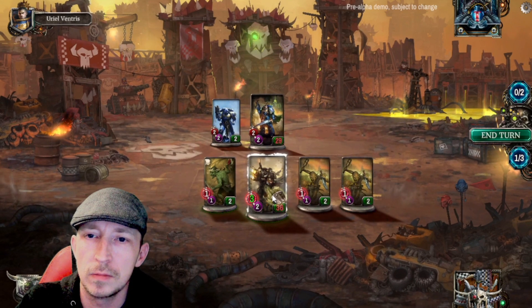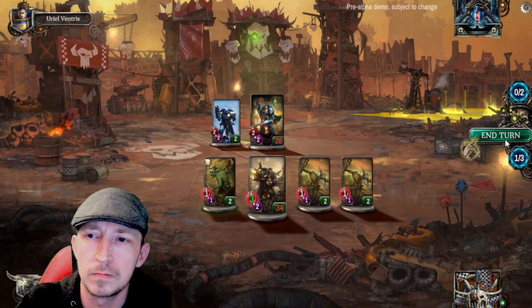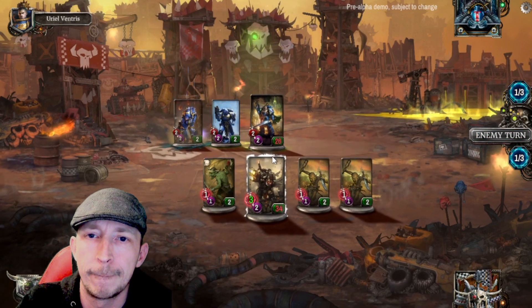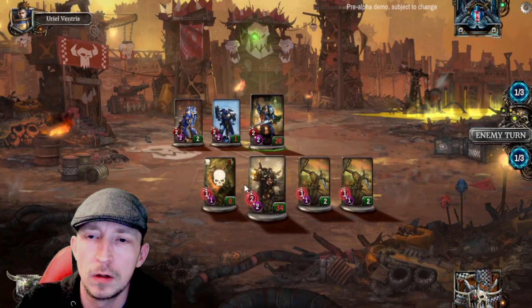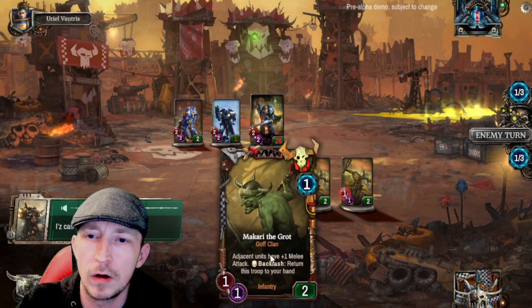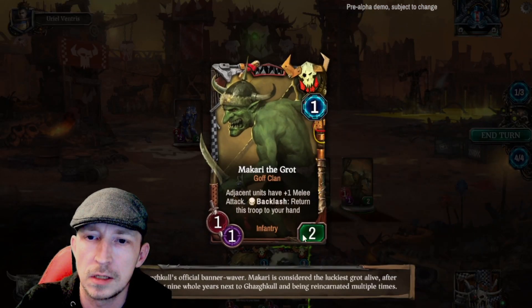We're building an Orc army now. Getting the melee up. The turn counter shows we're on one of three. They seem to be building some troops. We can get Mackari the Grot back — click on the card to see what it does, hover over the trait to see its definition. It says adjacent units have plus one melee attack. Backlash returns this troop to your hand.